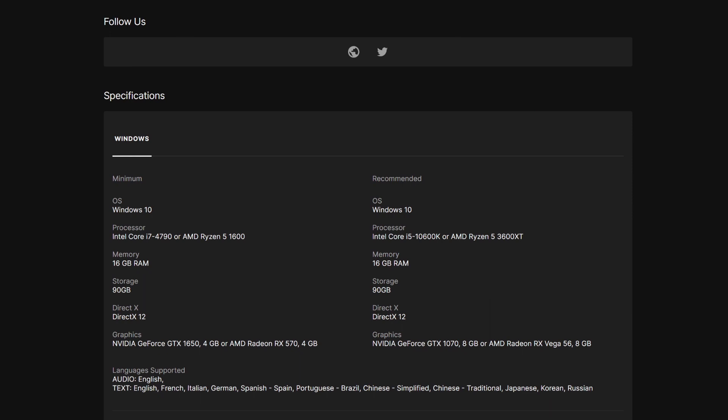According to the system requirements on Epic Games, the minimum processor requirement for Crybables Rocket City is either an Intel Core i7-4790 or an AMD R5-1600, both of which are quad-core processors. The recommended processor is the Intel Core i7-10600K or the AMD R5-3600, both being 6-core processors from several years ago. This indicates that Crybables does not have high requirements for CPUs.